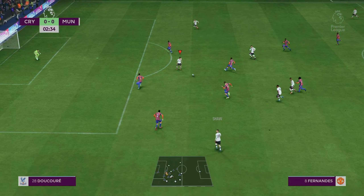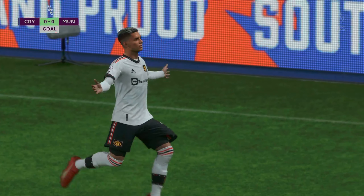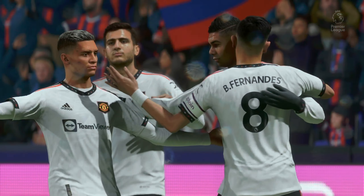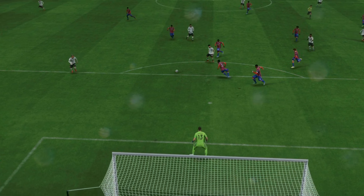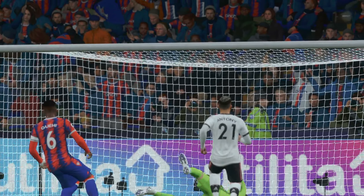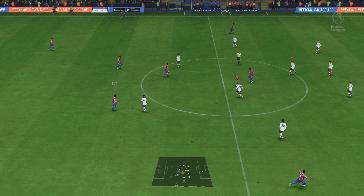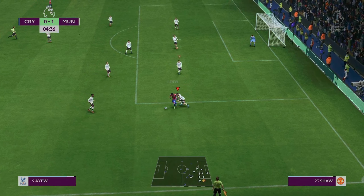Two coaches that want to play an attractive brand of football — what more could you ask? Here's the Palace 11: Jeffrey Schlupp starts alongside Eberechi Eze in central midfield, and they line up with just the one striker. And here's the lineup for Manchester United: David De Gea starts in goal, Casemiro plays alongside Christian Eriksen in the centre of midfield, and up front today is Anthony Martial.